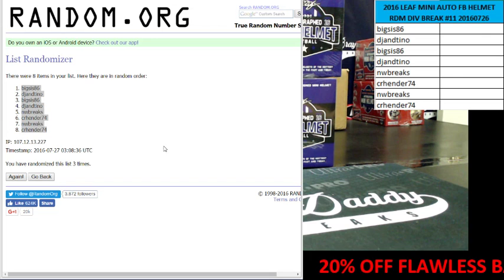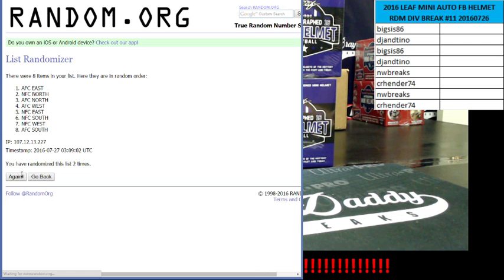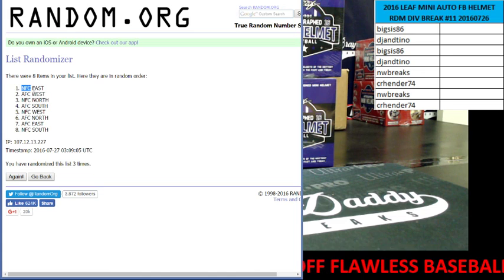Now the divisions. We're going to go three times, I'll match you up, and then we'll have the short trade window. Good luck. A one. Two. And the third and final time — NFC East up top, NFC South at the bottom.